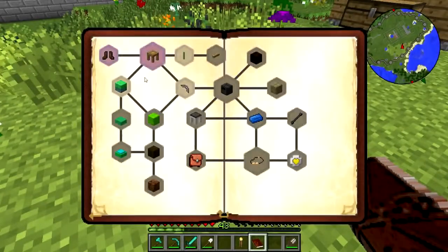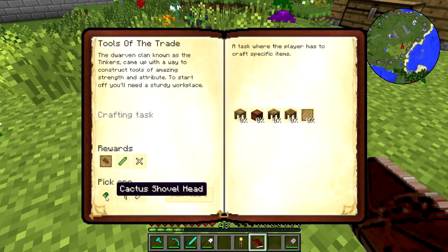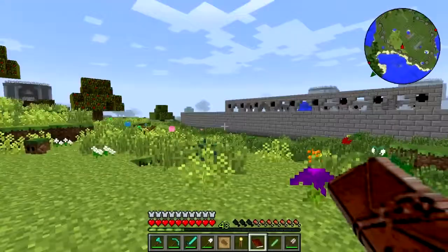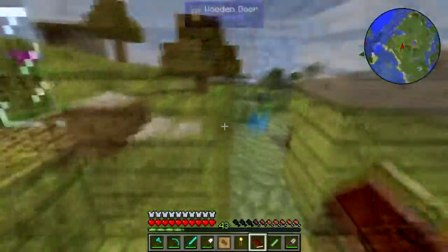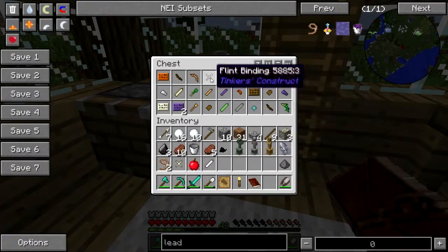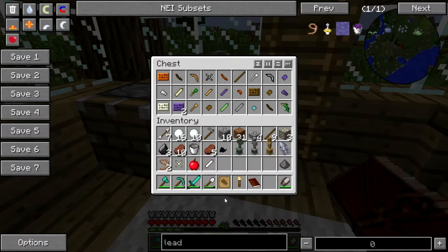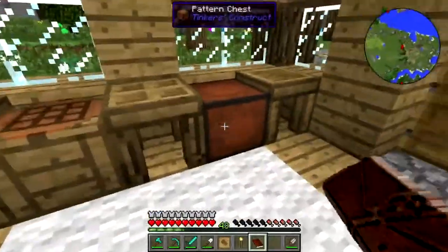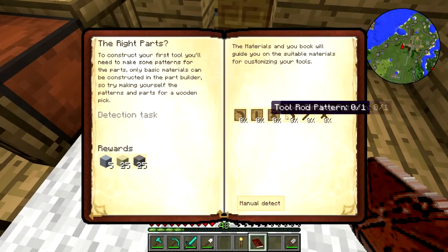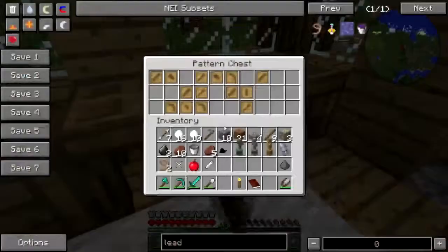Now what? Tools tray — shovel head, bone pickaxe head, iron sword blade, yeah! There's a tinker shop over in the village — let's go to the village. There's a wood tool rod, flint binding, bone binding, flint pick head, cactus pick head — let's get rid of that. Pattern chest — what can I make? Thread parts and old-fashioned stuff.